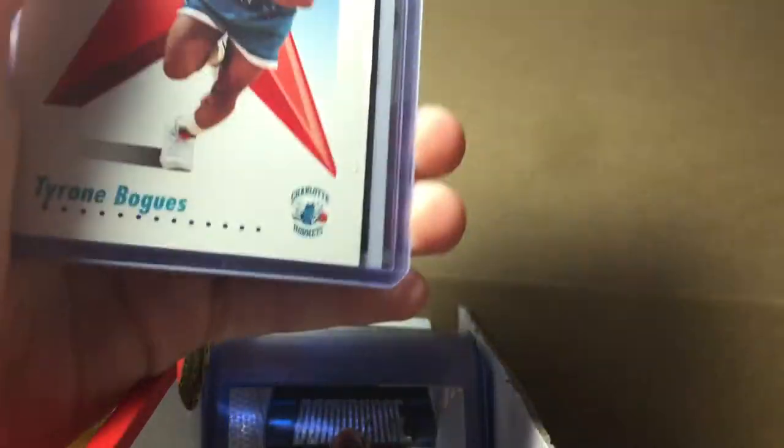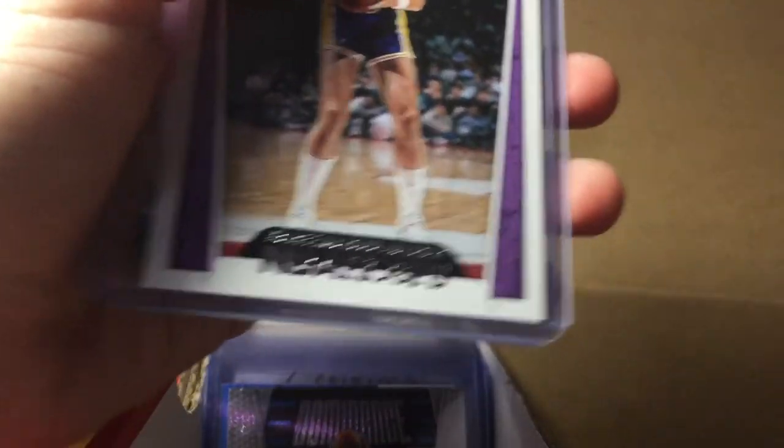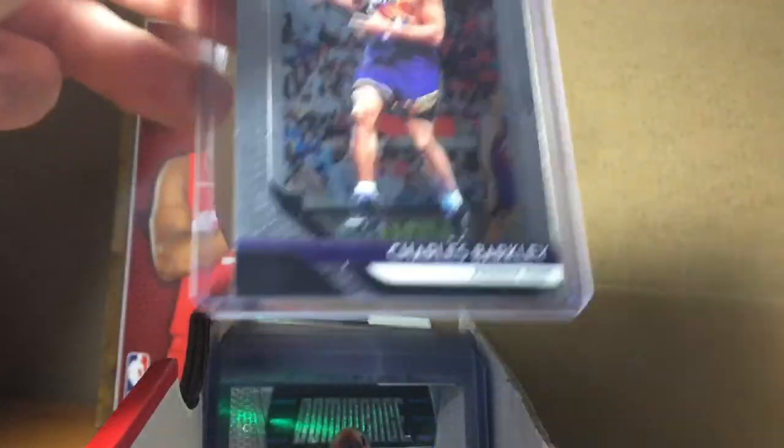We got Kevin Durant, we got Muggsy Bogues, we got Kareem, and we got Charles Barkley — just base, but I like it, just because it's Charles Barkley. I like Charles Barkley. It's not worth anything, but none of these cards are really worth anything.